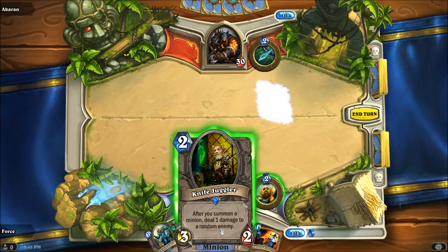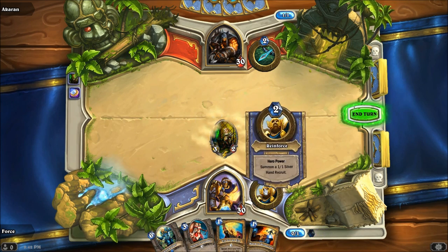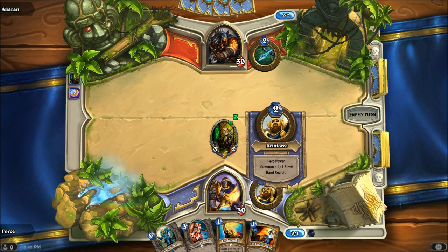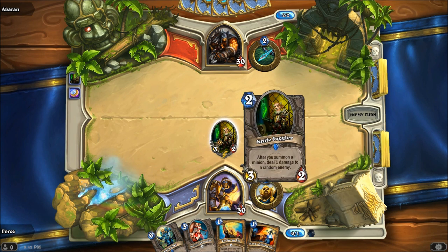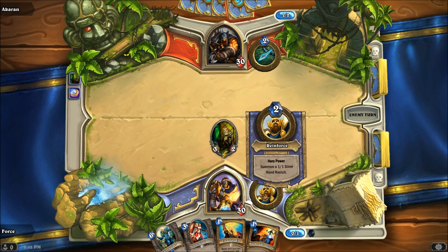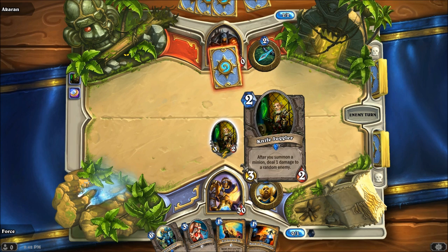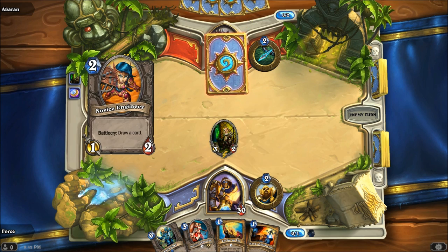I'm going to start off first turn here by dropping the coin and placing the Knife Juggler down. This way the next turn I can go ahead and Reinforce, which triggers the Knife Juggler dealing one damage to a random enemy. It's an incredibly effective combination. The fact that your hero power triggers the Knife Juggler's ability to throw a knife and deal damage is so fantastic.